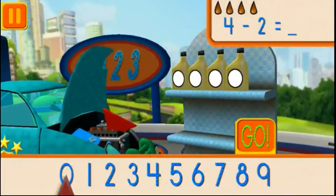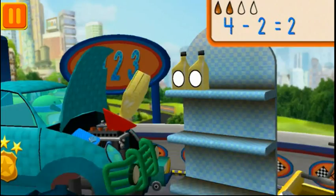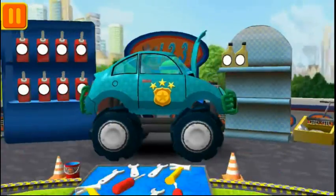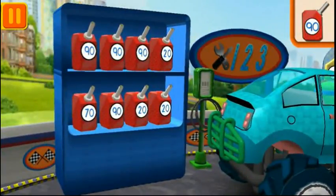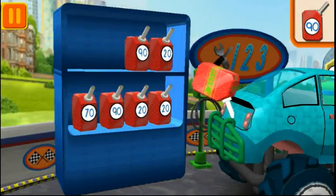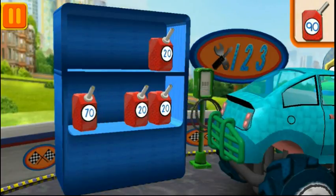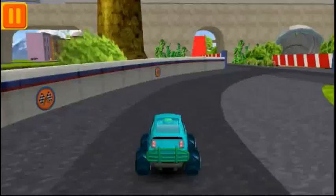We had four cans of oil and used two. How many cans of oil do we have left? Drag the arrow to the total number of cans and press go. We need fuel cans with the number 90. Find the cans with the number 90 and drag them to your car. We're ready to get back to the track.